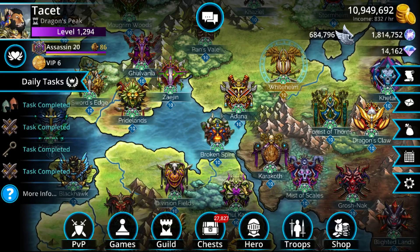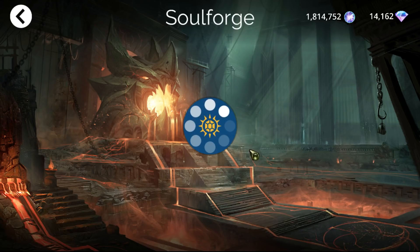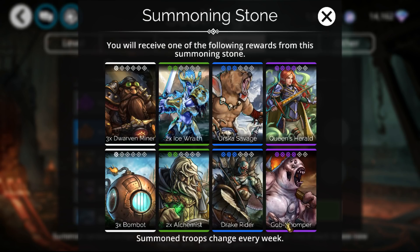Hello everyone, I'm Tacit and today I'm going to be going over the new pet of the Martlet, as well as a bunch of teams mainly using things available this week. Under the Games section, under Soul Forge on the PC, mobile, and Amazon version of the game, underneath the little brown summoning stone, we have a Gob Chomper.